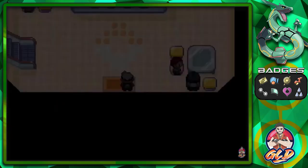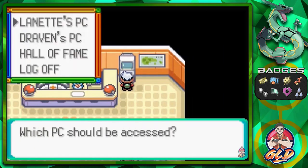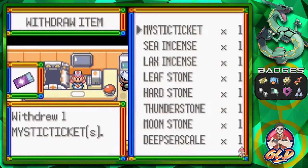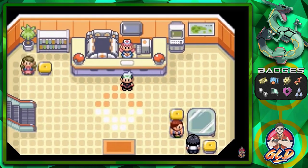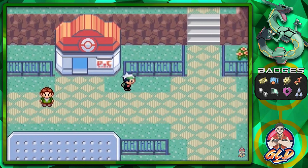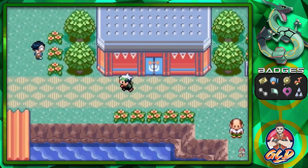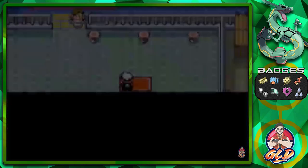What you have to do is go back to the PC and withdraw what's called the Mystic Ticket. Once you withdraw that, you go to the SS Tidal and the same thing will happen just like in the last event we showed with Mew. The codes will be in the description — just copy all of them and put them on your GameShark or VBA, and it'll take you to the island you need to go to.